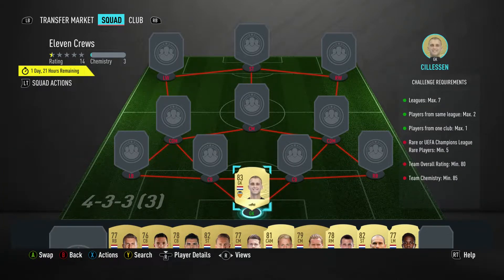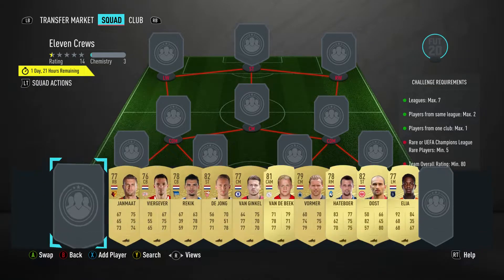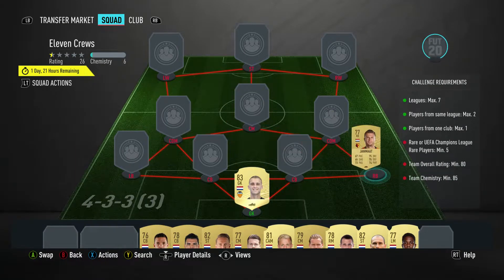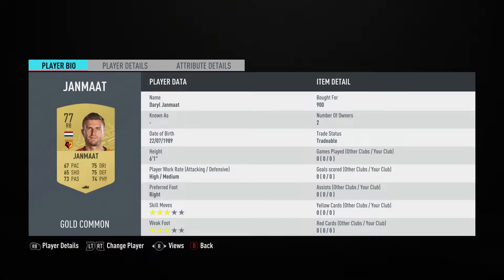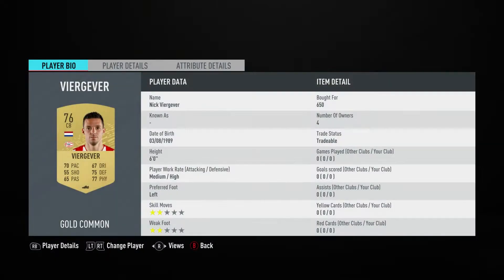In goal we have Jasper Gillison, bought for 2,000. Valencia's here — Spanish league — and they are all from the Netherlands this time. The right back is Darryl Janmaat, bought for 900, plays for Watford in the Premier League.